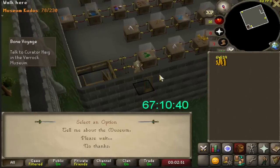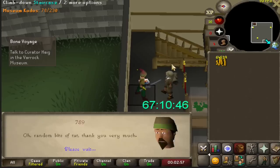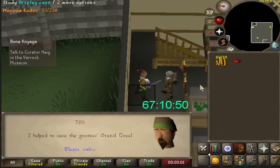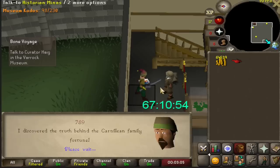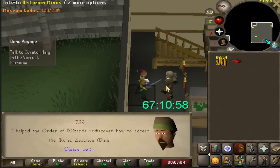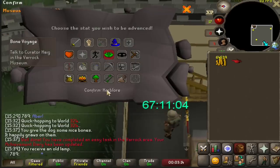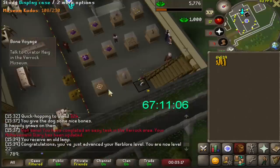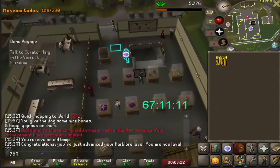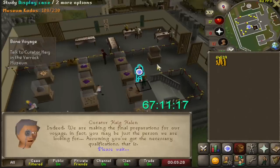One of my goals this episode will be to unlock Fossil Island, as there's a lot of Iron Man content there. Bon Voyage is the quest that unlocks it, and one of the requirements is 100 kudos, so I'm going to be unlocking that by talking to the guy upstairs with my amazing quest knowledge that I spacebar'd through. He's going to shower me in XP lamps and kudos. Starting the quest at 67 hours played — while this quest is a huge goal for the account due to the unlocks, I still have a million other quests to do, so it'll probably be a while before I complete it.